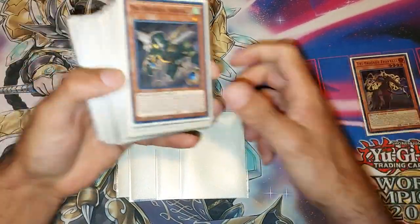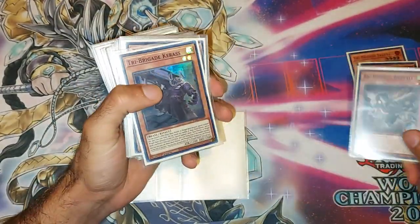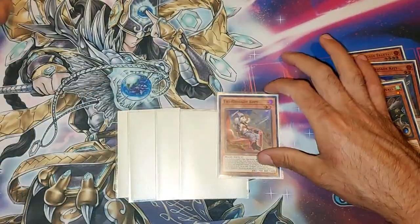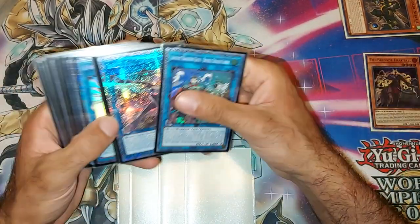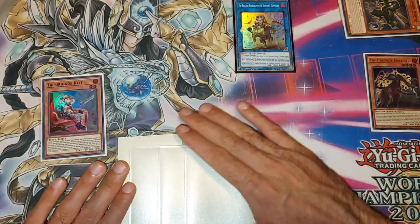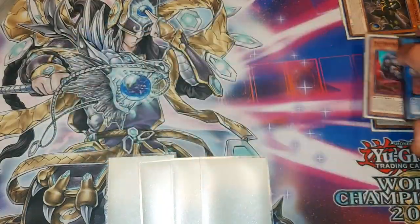I'll show you guys why the combo is so powerful. We're going to pitch the Fracktail to pitch the Kit, to pitch the Nerval. Then Nerval is going to search us for another Kit. We're going to normal summon the Kit, and then we're going to banish two to summon our Bear Broom. Bear Broom is really really good for this deck because it searches the Revolt.